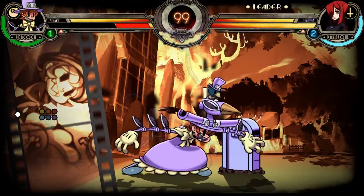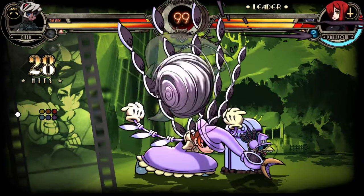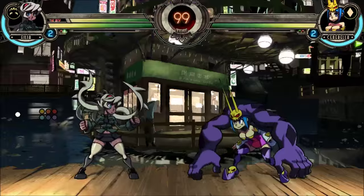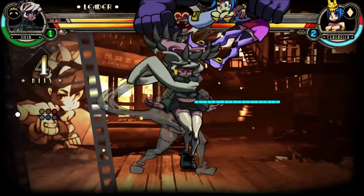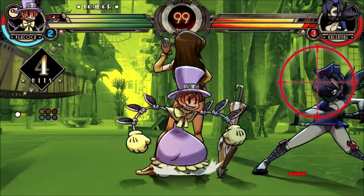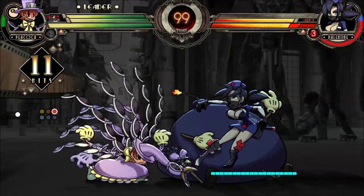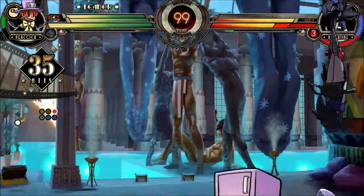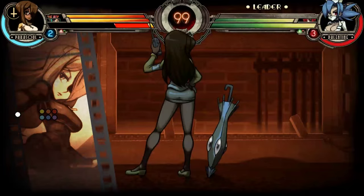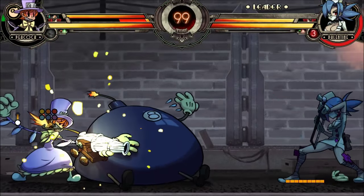Peacock is generally thought of as a point character by most players, but that doesn't mean she's never going to be at the back of a team. She has strong assists and good DHC synergy with various characters, and even if she's in the first slot, she could always get snapped out or have to DHC out to save herself. Whatever the reason, it's worth learning how to bring Peacock back in so she can start up her zoning game. If you don't want to blow the meter on a DHC into Lenny, Peacock's Alpha Counters are a great way of bringing her back in.